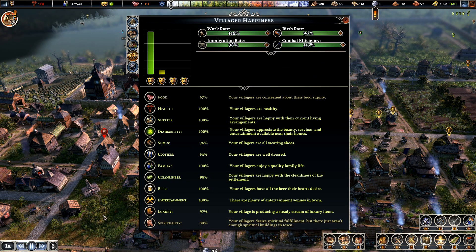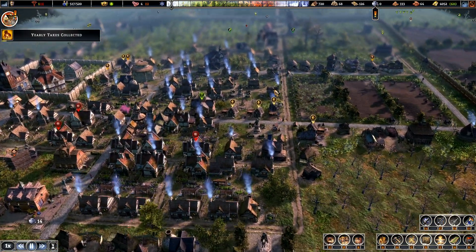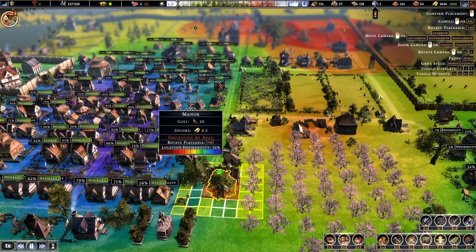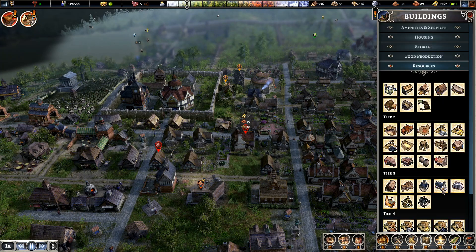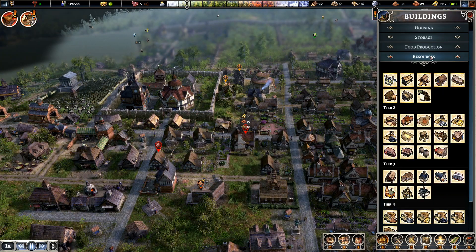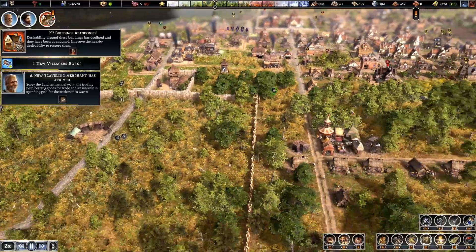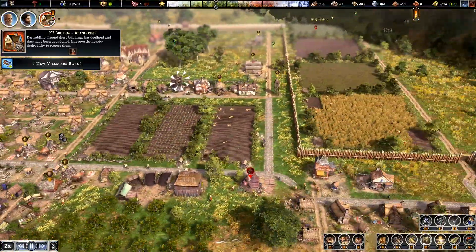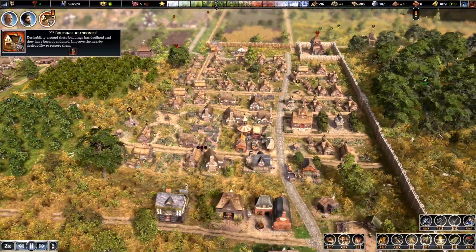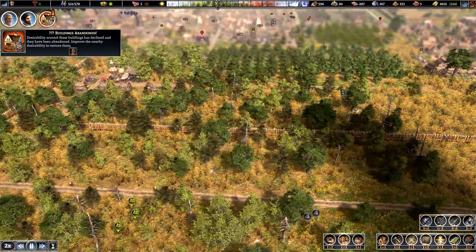We've got gold, a small statue. I've got one there, let's just put one there for a minute. What I'm really concerned about is we need to get some housing. Oh, we've got houses being built here. We've got a few things to sort out. Apart from getting the population up, if I go to this view and click on that.